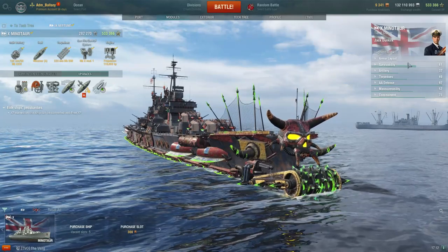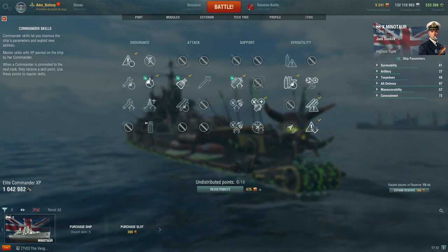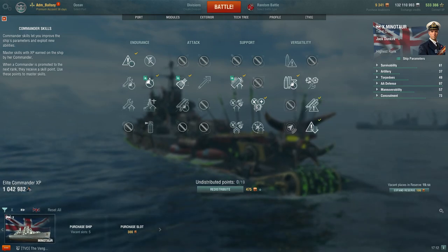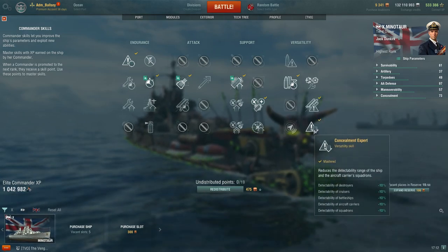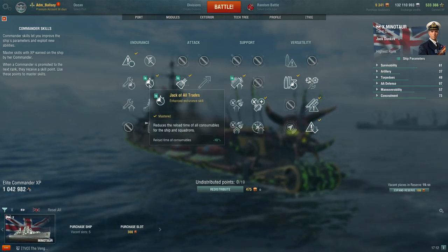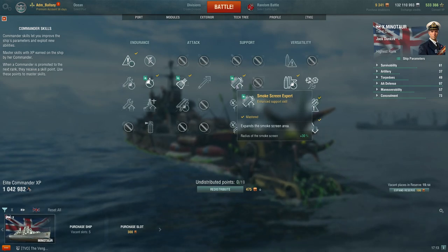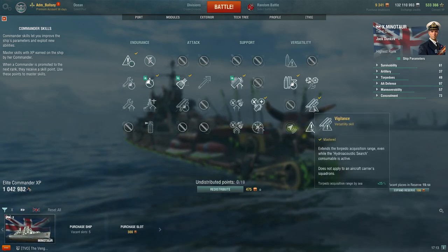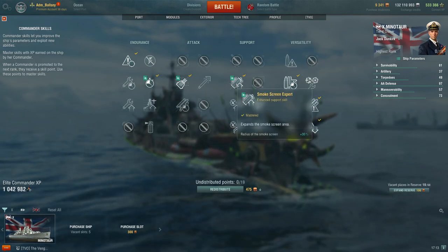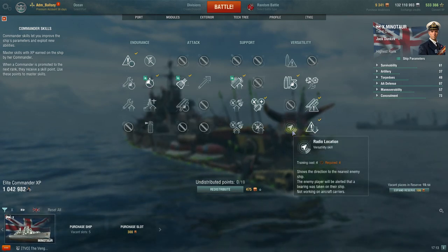Onto the Captain Skills. I'm using the bonus British Captain Jack Dunkirk, starting with Priority Target, Adrenaline Rush, Superintendent, and Concealment Expert for your first 10 points. A very solid maxed-out captain will then include Jack of All Trades, Expert Marksman, Smokescreen Expert, and Vigilance. When choosing to mount the radar consumable, it's wise to drop Smokescreen Expert and Jack of All Trades for Radio Location, as you'll be actively hunting targets.